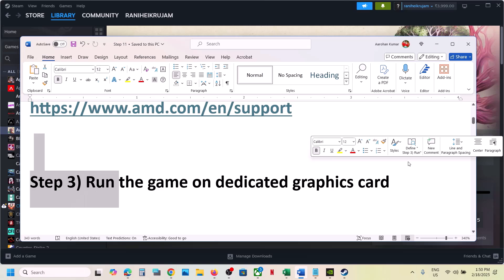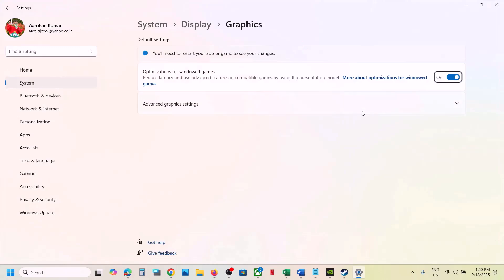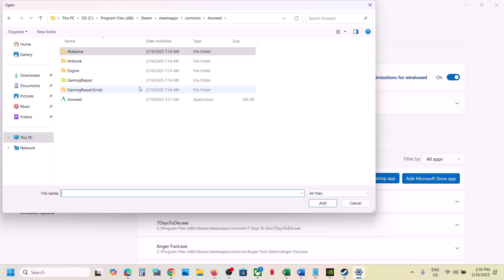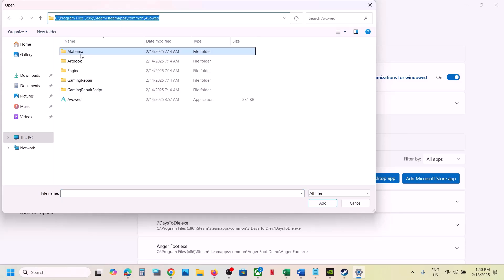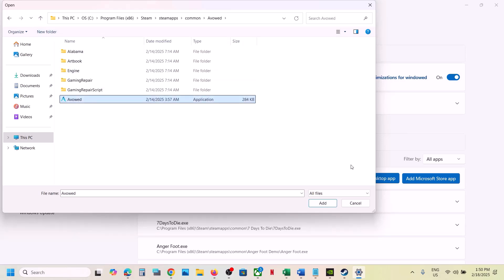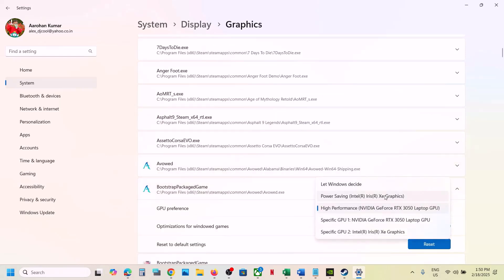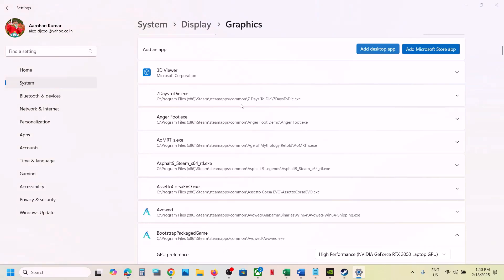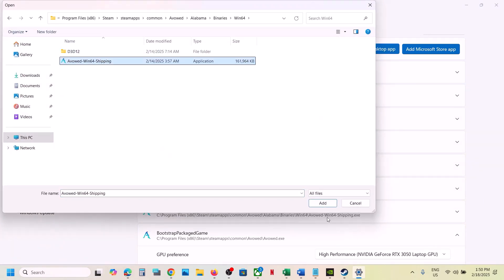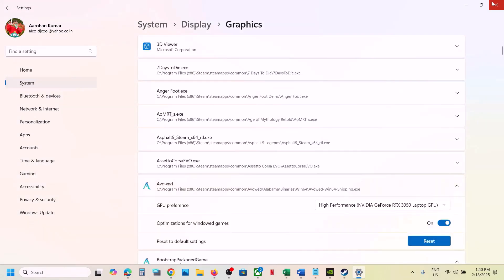The next step is to run the game on your dedicated graphics card. Type in Graphics Settings in the Windows search box and go to Graphics Settings. Click on Add Desktop App and go to the game installation folder. Open the game folder, select the exe file and click Add. Once added, select High Performance. Again click on Add Desktop App and open the Binaries Win64 folder, select that exe file, click Add, and then select High Performance.